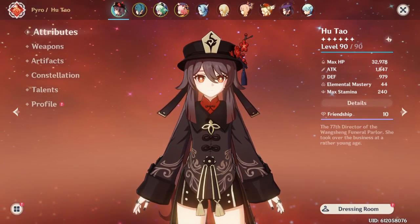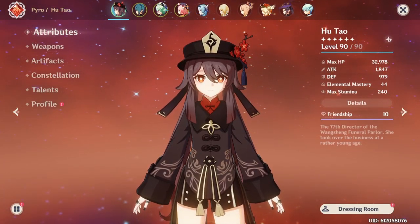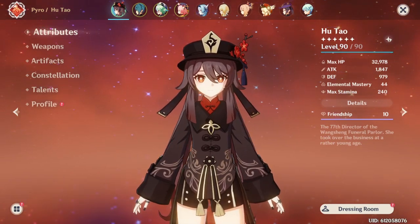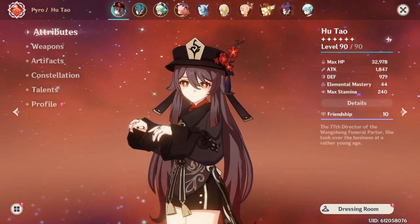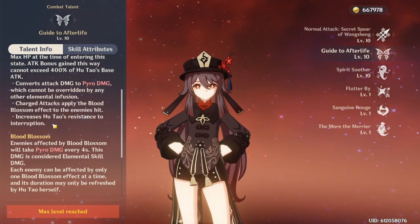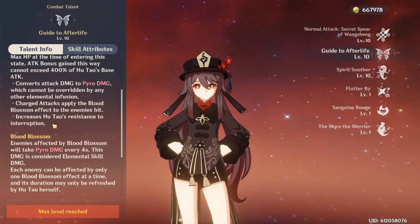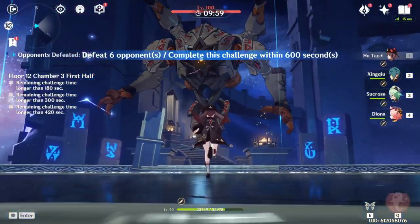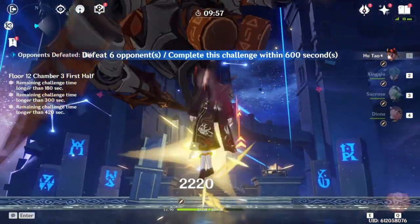A few more things to note: Hu Tao has some defensive capabilities. She has the highest base HP and is tied with Albedo for having the highest base defense in the game. Her elemental skill increases her resistance to interruption, and combining it with Xingqiu's rain swords increases it even further. Because she is such a tank, feel free to take a couple of hits if it can help you reach 50% HP or lower.